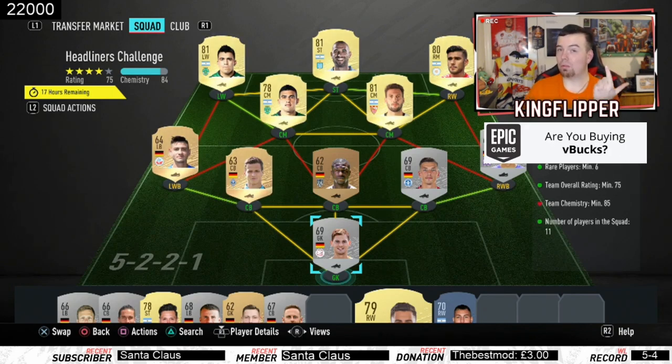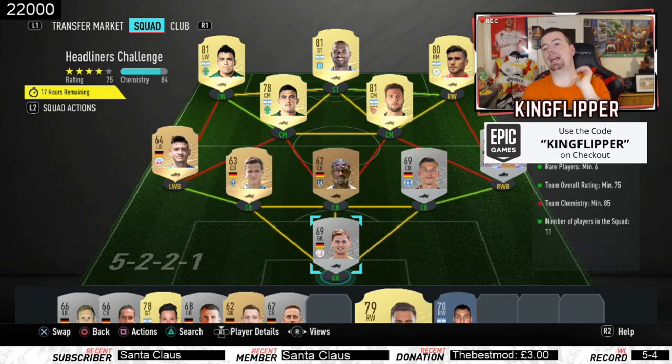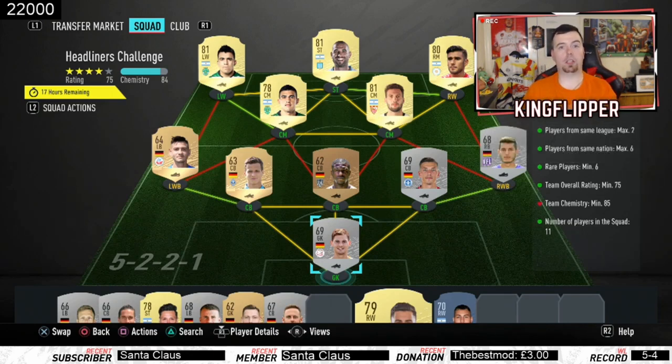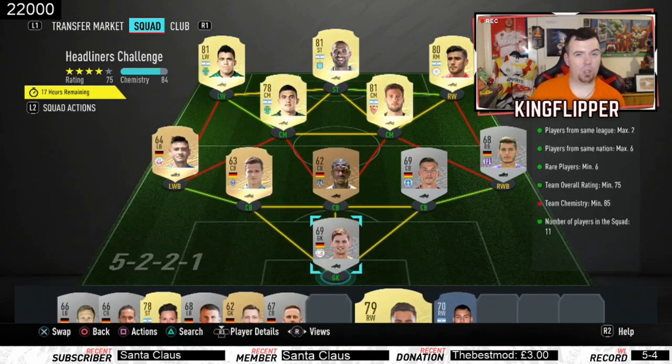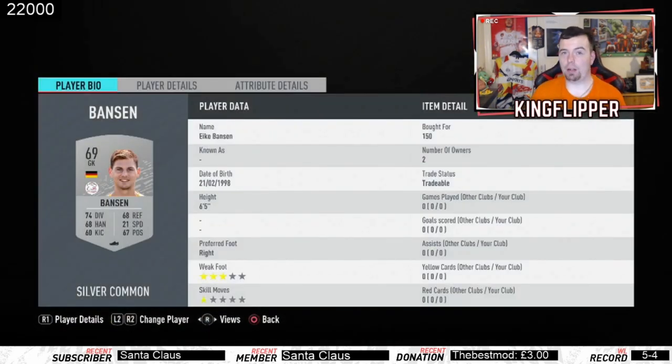It's a lot cheaper to use a position change card instead. You can get a left back to left wing back, a right back to right wing back, or a right mid to right wing position change. Left back to left wing back and right back to right wing back go for around 150 to 200 coins. It's better to do it that way than spend a lot more on buying Pavon — you'd be spending about 1,500 coins more than you need to.